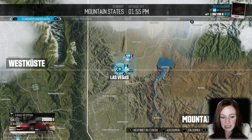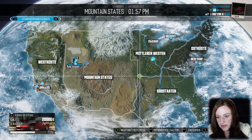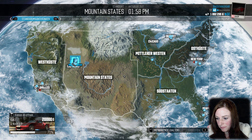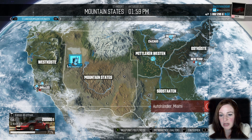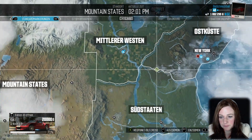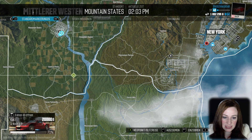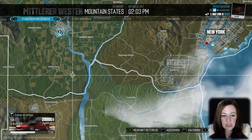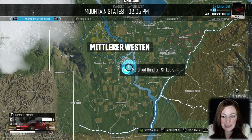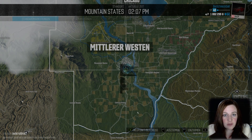Das interessiert uns jetzt erstmal nicht weiter. Wir gucken uns jetzt erstmal die Karte an, die natürlich genauso aussieht wie sonst auch. Wo starten wir? Wo wollen wir mal hin, wo wollen wir ein bisschen rumcruisen? Ich würde sagen, wir gehen ab nach Miami. Dieser Autohändler ist leider noch nicht freigeschaltet – das finde ich ein bisschen blöd. Es gibt jetzt nämlich Motorräder – das ist neu! Es gibt Motorräder, und ich hatte Bock auf ein Motorrad. Ich riskiere es jetzt und hoffe, dass das Spiel nicht abstürzt. Denn wir wollen Motorrad fahren.